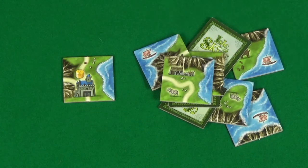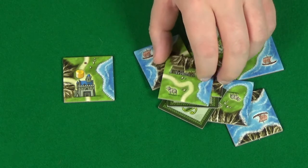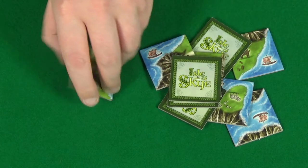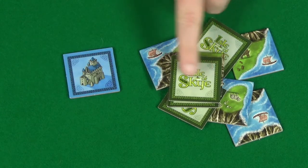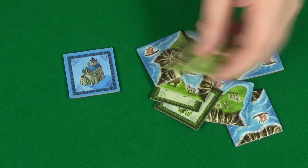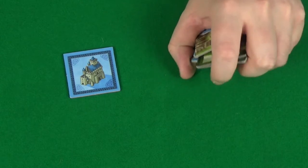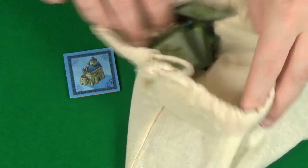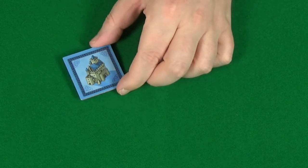These square tiles are called the landscape tiles. To set up the game, you'll want to start by separating out the castle landscape tiles, which have a different back to the rest of the tiles. Having done this, take all the ordinary landscape tiles and place them in the cloth bag and mix them all up. The castle tiles you'll give to each of the players, and they'll pick a colour of castle. Any not used, just return to the box.